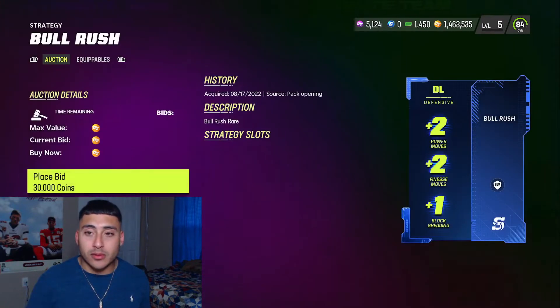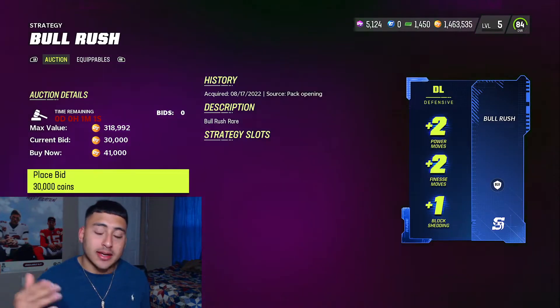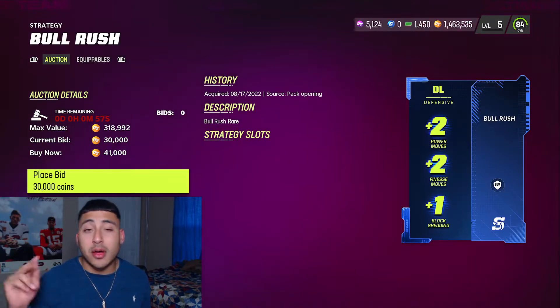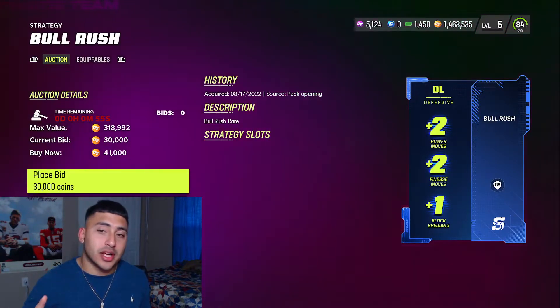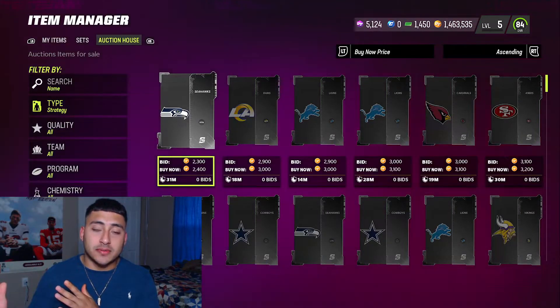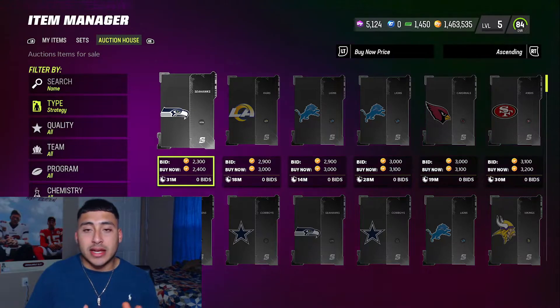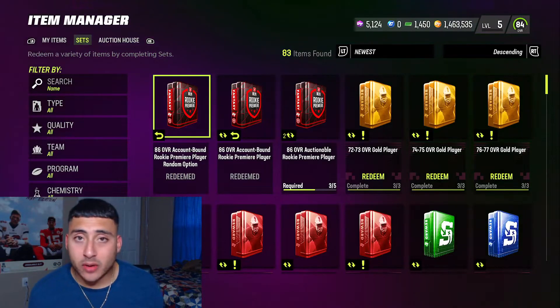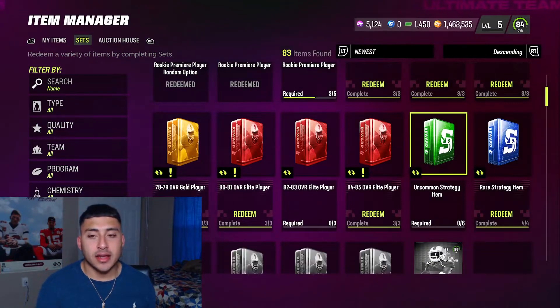You also have the rare one, which is the second highest tier. This one's for defensive linemen — it gives them plus two power move, plus two finesse move, and plus one block shedding. Just know there are different tiers: one for position boosts and one for theme team boosts, and you can buy or sell them on the auction market.